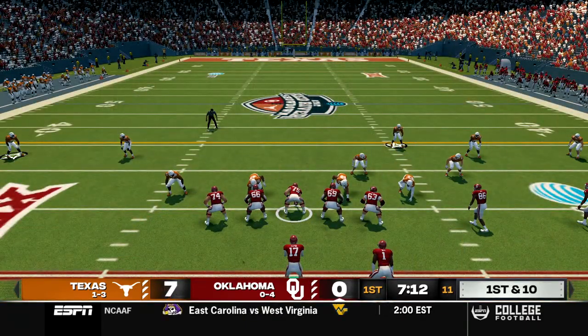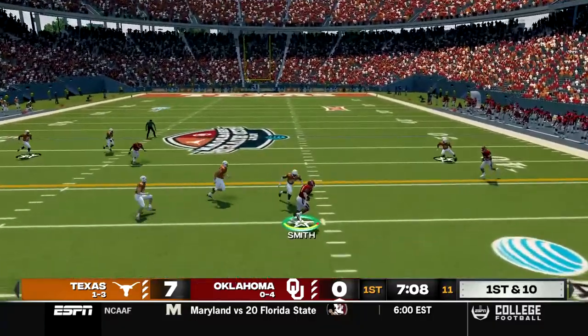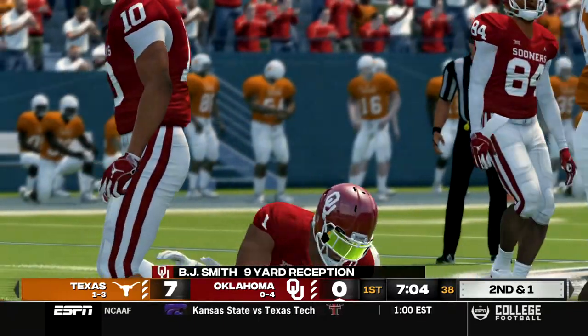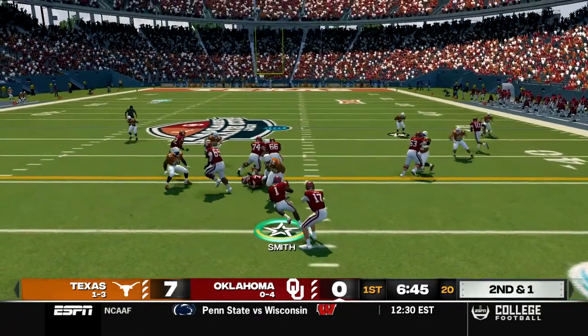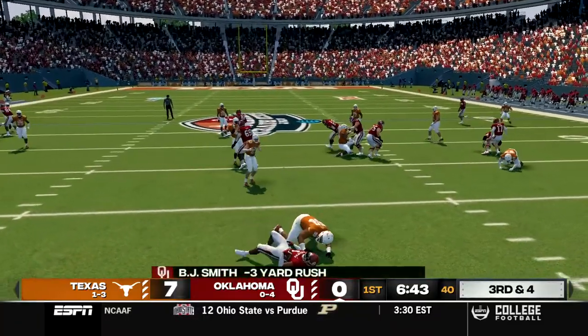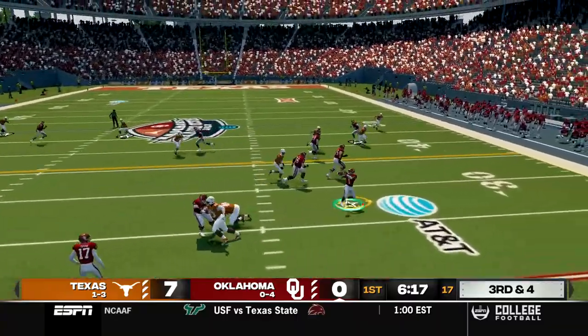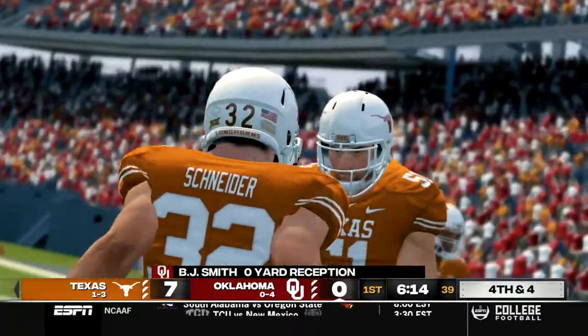Thompson and the offense come out for the first drive. We come out in shotgun and lift the pass, dump it off to BJ Smith and he makes a man miss for about a nine yard gain. Second and one, Smith in the backfield, we run a counter play but the blocking does not set up. Third and four, we try a screen pass out to Smith but he needs some blocking and will not get it. No gain on the play.